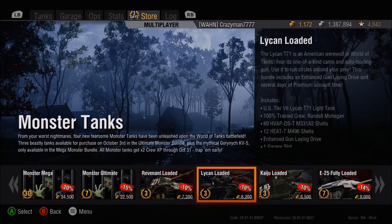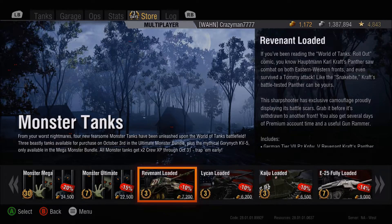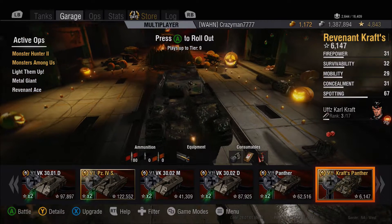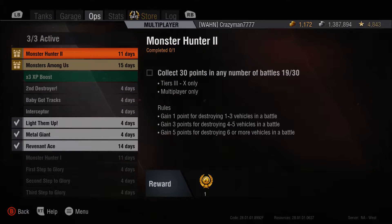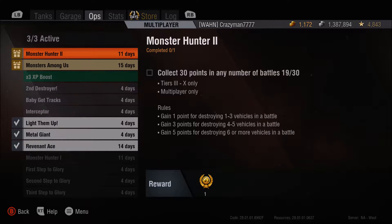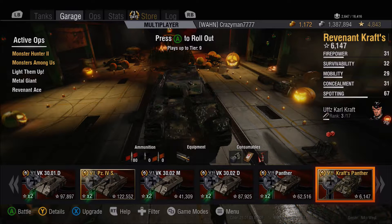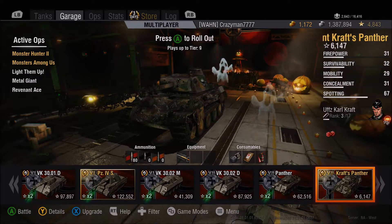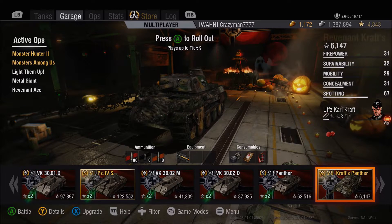Then we can see the three that we can get by themselves: the Revenant, the Lycan, and the Kaiju. I'll also show you guys the op for getting the free tank — it culminates in 190 points, which at minimum is 190 kills. As you can see from the rules down here, one to three kills is one point, four to five is three points, and six or more kills is five points. That's been going since the 10th, and at this point it might be a little bit late for anybody to start, since 190 kills takes a while.